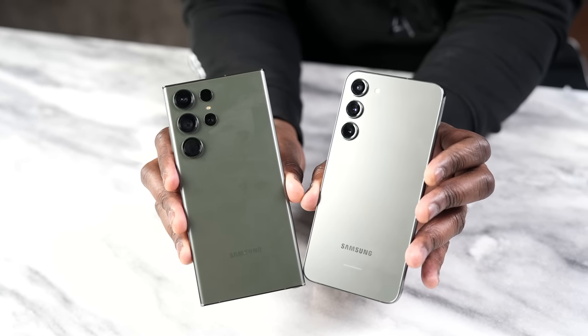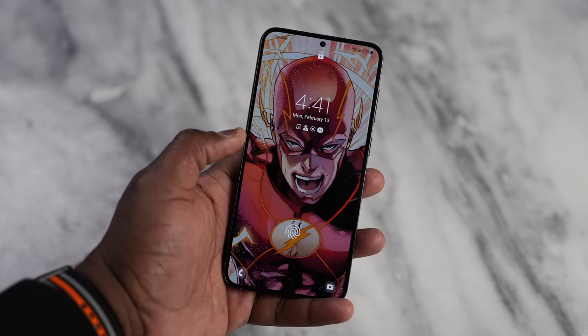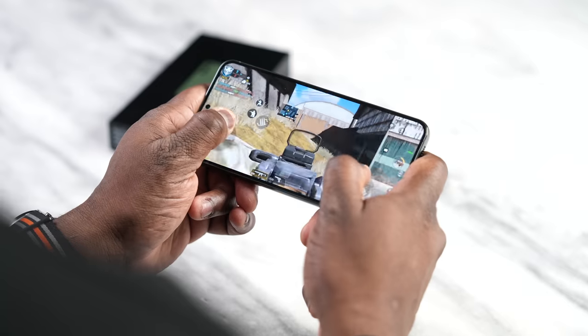The S23 Plus comes in at $999 and it's very different from the Galaxy S23 Ultra. When you look at them side by side you can see a clear difference in height as well as design — the S23 Plus has more rounded corners, a more streamlined look, and a flat glass front with Gorilla Glass Victus 2, as opposed to the curved glass on the S23 Ultra. The display resolution is 2340 by 1080, so it's a 1080p display, not a QHD display, and it is a 120Hz display. Peak brightness goes up to 1750 nits, which is really nice.